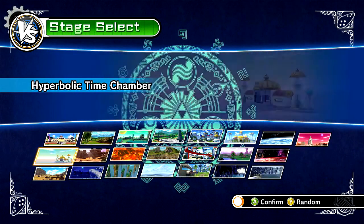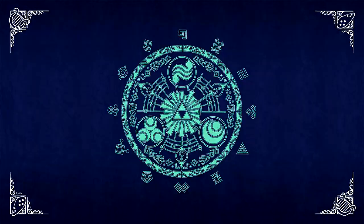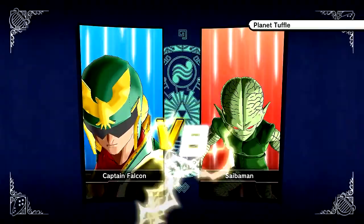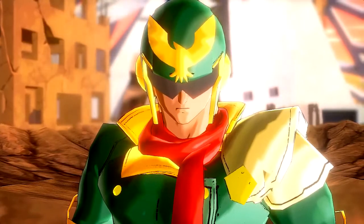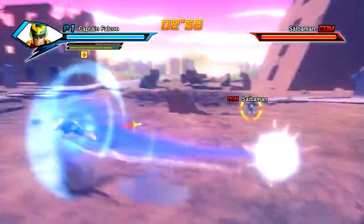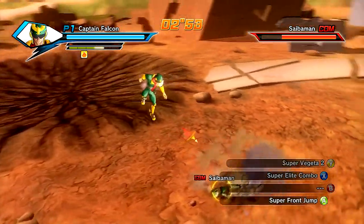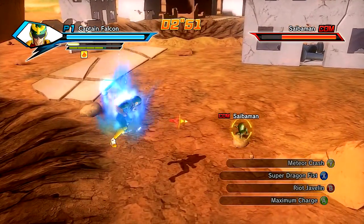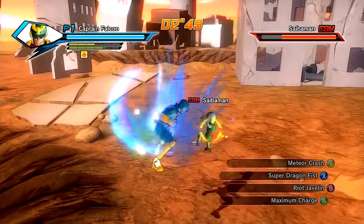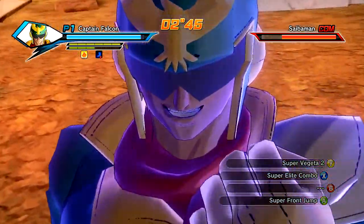Let's go to the alien planet Tuffle World and see how my favorite palette swap color kind of Falcon fares up against this Cybermen. Look at that — looks so sick, dude. This actually looks good. I like how the colors are pretty accurate and incorporated into this game, so it pretty much works out. Let's go ahead and go Super Vegeta 2 again because it looks sick. What is this guy doing — looks retarded.